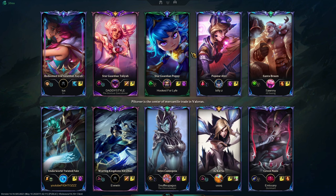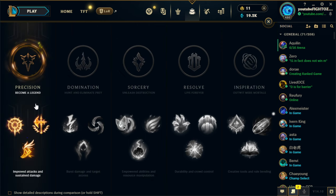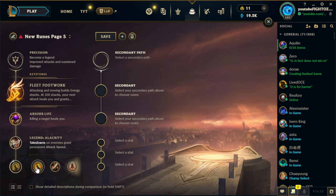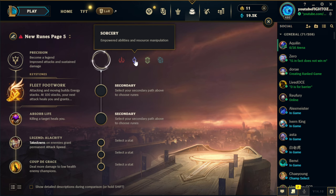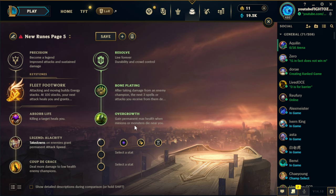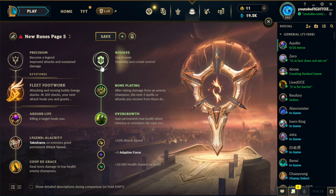We'll start off with the runes. The rune page is pretty straightforward. I'd recommend not running Ghost, but taking TP. With TP you want to take Fleet, Absorb Life for some sustain, obviously Coup, and Alacrity just because you're on-hit. The second page is what can change. You could go Bone Plating and Overgrowth — that's the safest option with the attack speed shard and scaling HP. You can also take Second Wind if you're playing against something like Huey and he constantly pokes you.